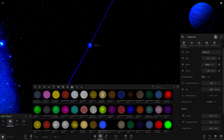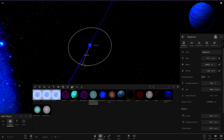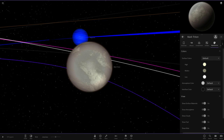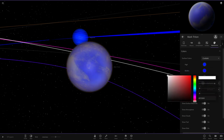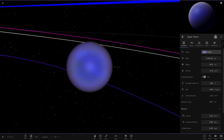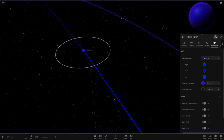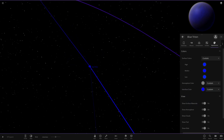Now heading to the good old Neptune. The only thing we need here is a Triton. Using the custom Triton template, placing it in a normal orbit — not retrograde. Since it has to be blue-themed, we'll completely re-customise it. Keeping the atmosphere similar, changing the interface to a nice blue, and calling it 'Blue Triton.' So that's blue Triton around Neptune there — looking good.